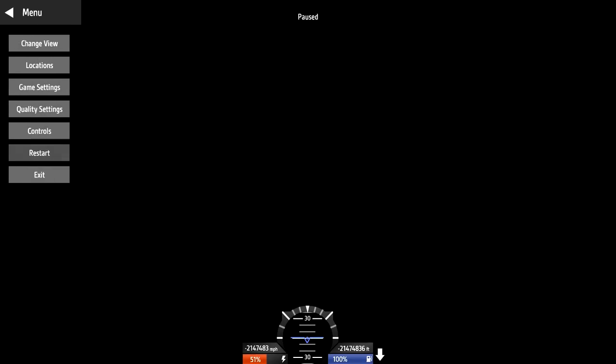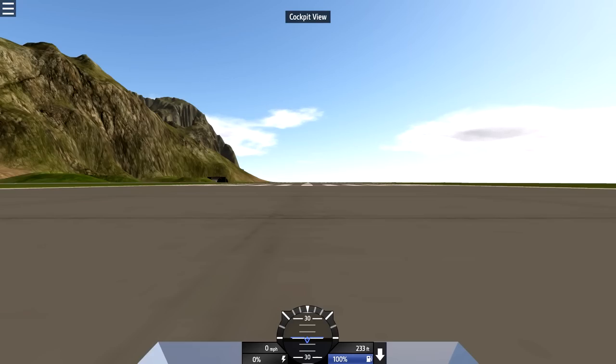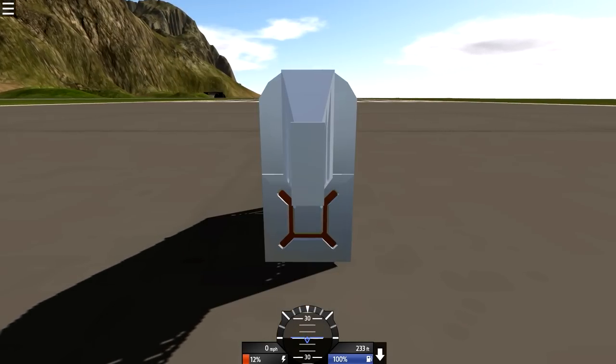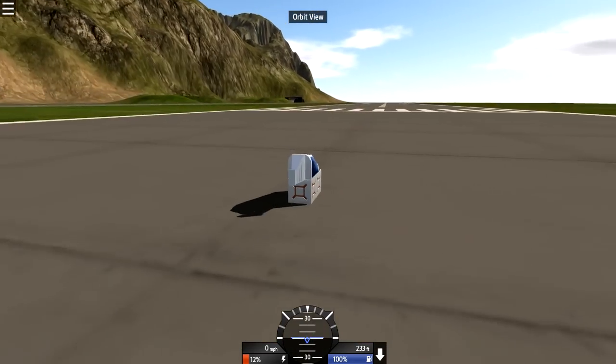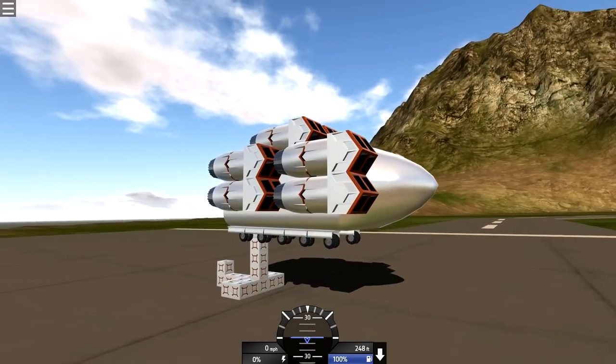I can't see anything. Let me restart it and detach it. Can I switch to the view on that thing? Oh here we go - it's like in orbit or something. It's in space - it's gone. What the heck is this thing?